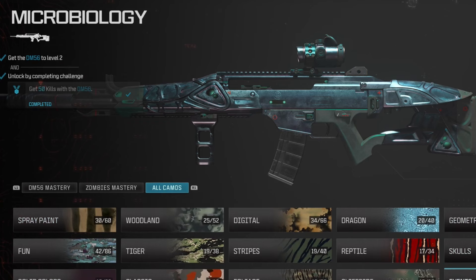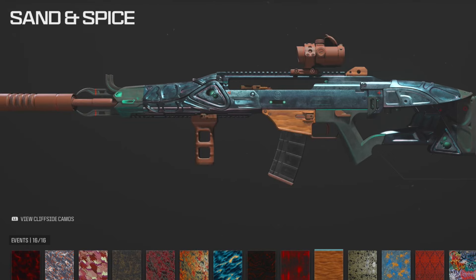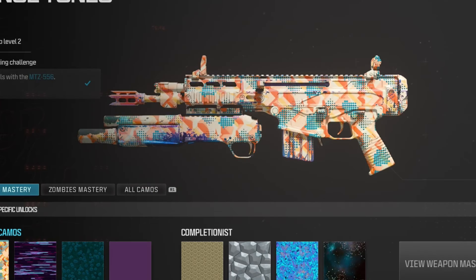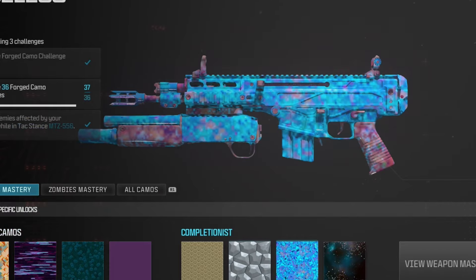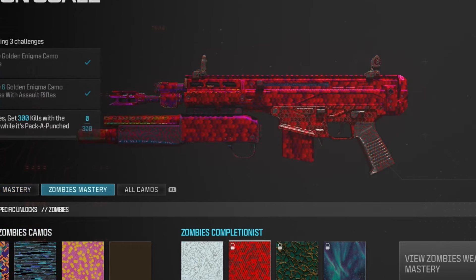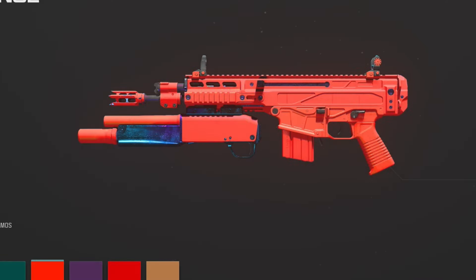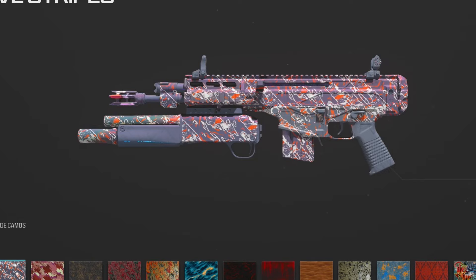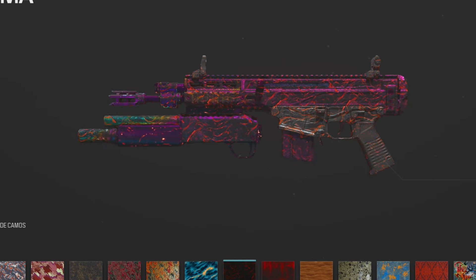Here are some of the bold color camos, and I know you guys like to see the event ones too. Taking a look at some of the camos for the MTZ — there's gilded, there's forged, there's priceless, and interstellar. Here are some of the zombie ones as well, and the bold colors too, and lastly the event camos.